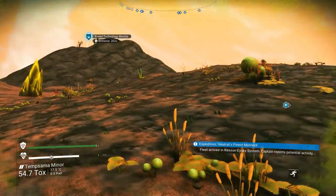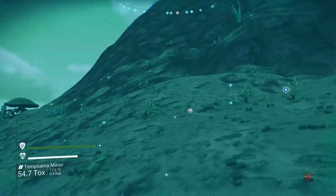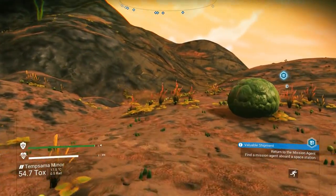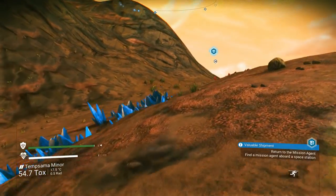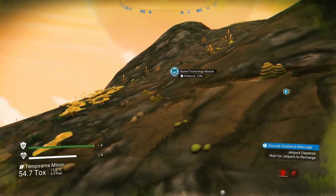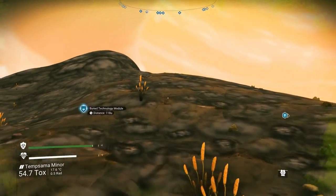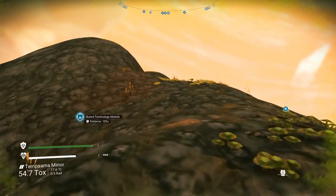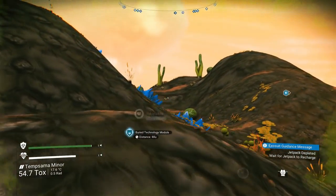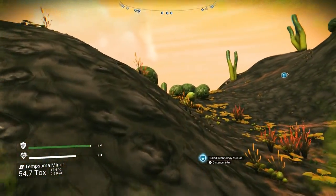Let's go to that buried technology module — that's going to take us back to our ship, and then I think it's time to leave. We have made some money; we're up to 6.5 million units and that's really just from scanning these creatures. That's pretty good indeed. All right, let's boost up this mountain. I like those jetpack upgrades.